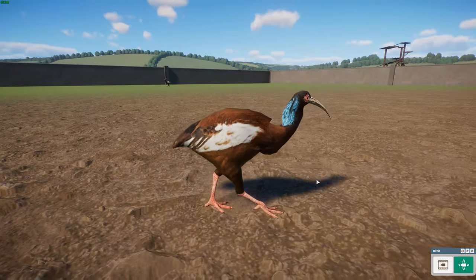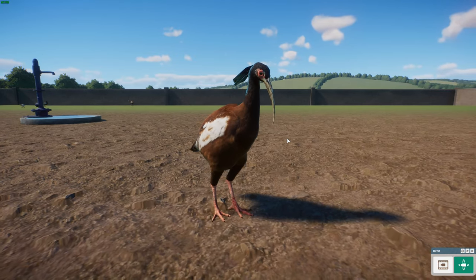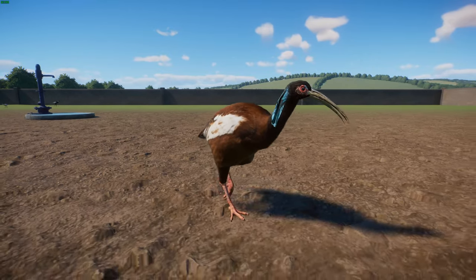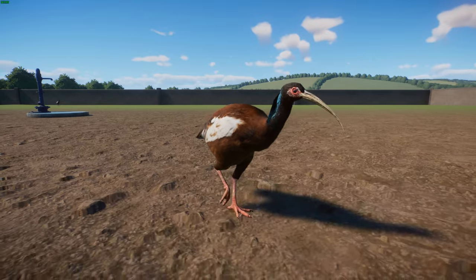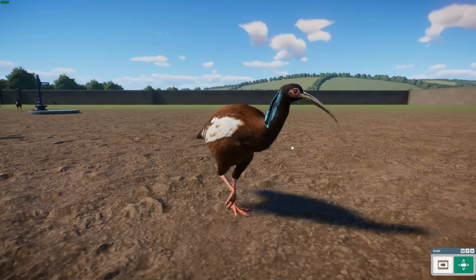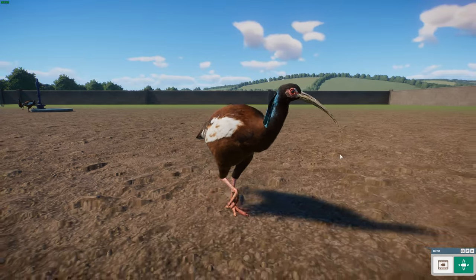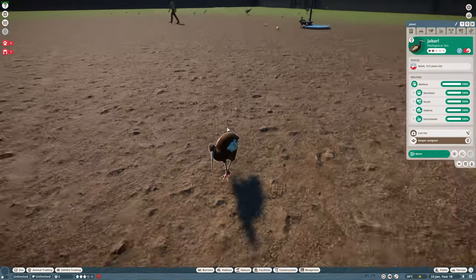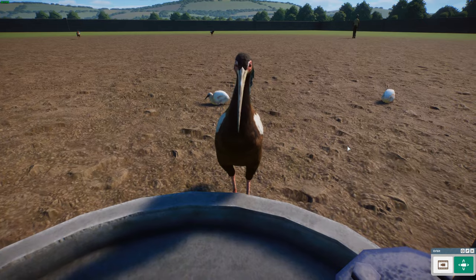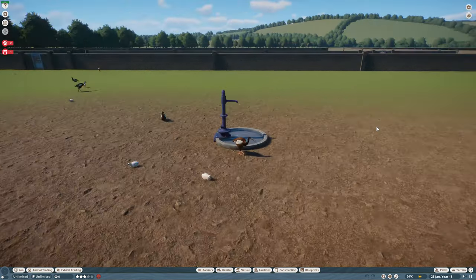The female lays eggs on a platform nest made of twigs and branches. These guys are considered near threatened - the total population is unknown but thought to be declining because of extreme habitat destruction in Madagascar affecting many endemic species, as well as over-hunting in some areas. Near threatened is not too bad, but there are serious issues that could impede their survival in the future.